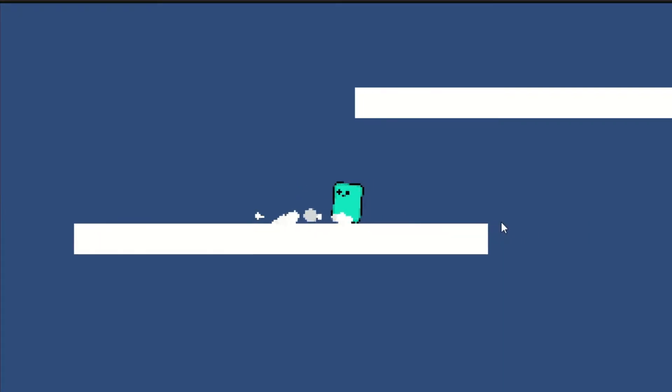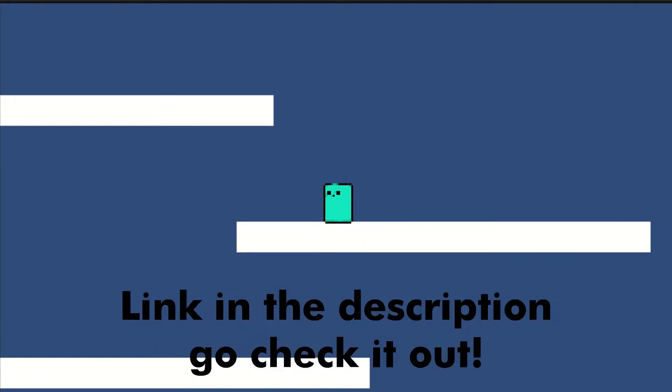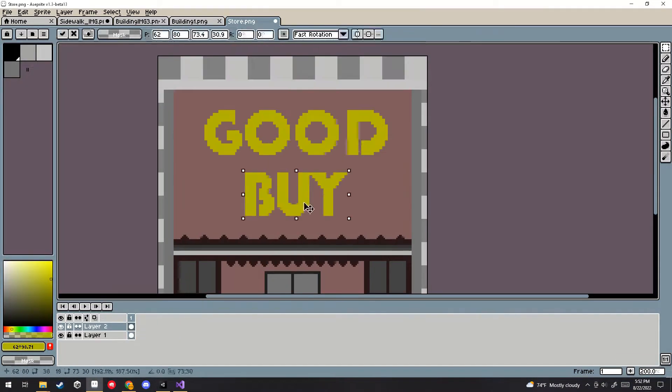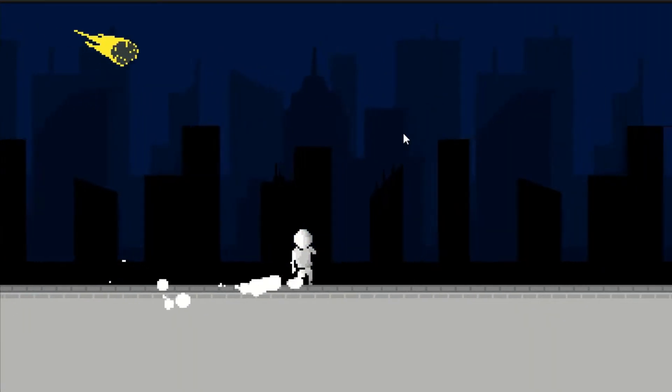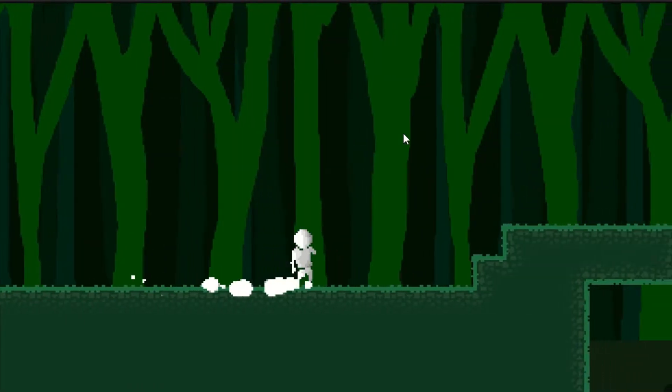A few months ago I saw a YouTube video about a player controller that was free to use. To save some time, I went ahead and used that. Since the player movement was all done, I just made all the art for the tutorial level, as well as the grassy tile set for the rest of the game. I'm using collision detection to spawn the meteorite so that the player can see it, and also to change the parallax when you reach the forest.